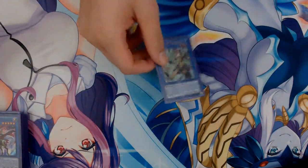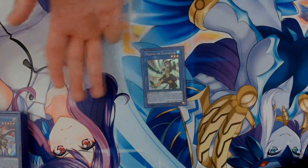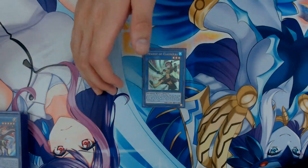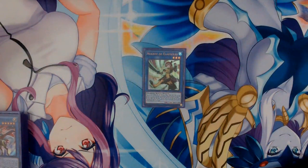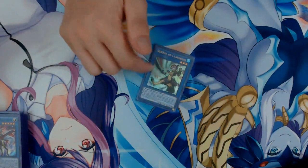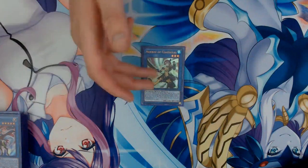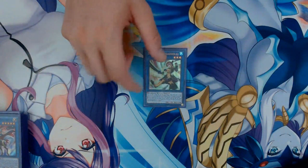The last monster is one copy of Nekroz of Clausolas. You can discard him and search for a Nekroz spell. His second effect — quick effect — you can target one face-up monster on the field that was special summoned from the extra deck; until the end of this turn, that target's attack becomes zero and its effects are negated. This is a really good card for outing problematic extra deck monsters. And after you discard him, you can actually special summon him using the Drytron ritual spell from the graveyard.